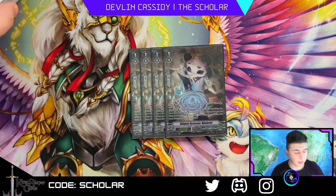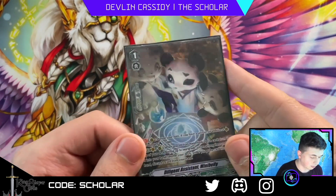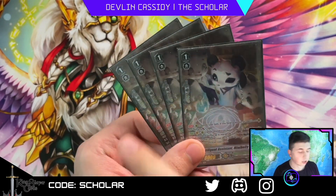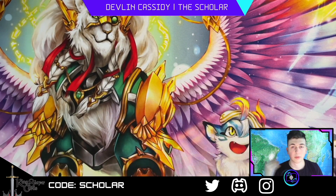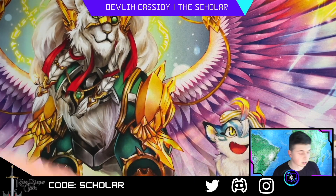Going into grade ones: four copies of Mini Belly, the staple searcher — just play this card, there's no reason not to. We lean into the V Series version for the 10k shield and top five search. You have too many good grade threes to hit between your heel guardians, re-standing Big Bellies, Usurps, and Locks himself.